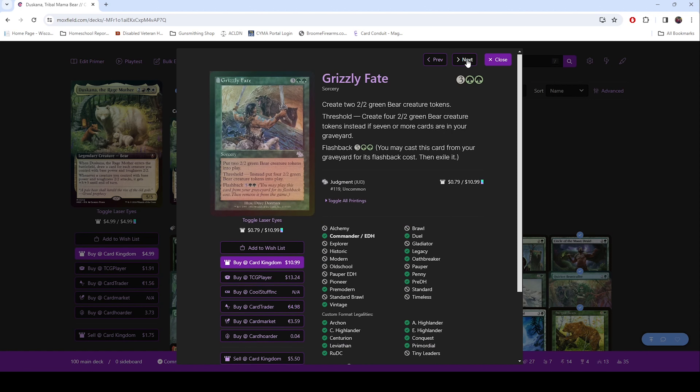Grizzly Fate — it's got a grizzly on it. It creates bear tokens, and if you've got enough stuff in your graveyard, you create even more bear tokens, and you can cast it again.